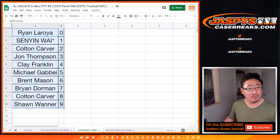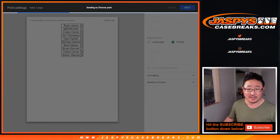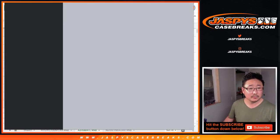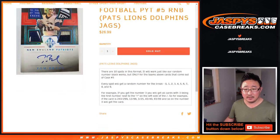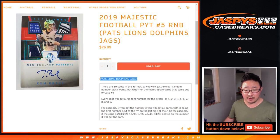Let's print this out. We've got one more and then we'll be in Breaksville. So the last one: New England, Detroit, etc. — there it is right here. That was the cheapest number block for those teams.